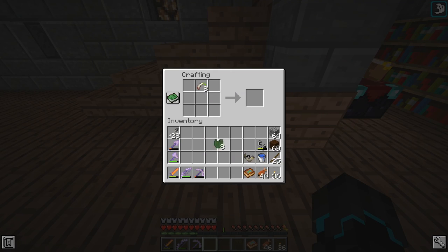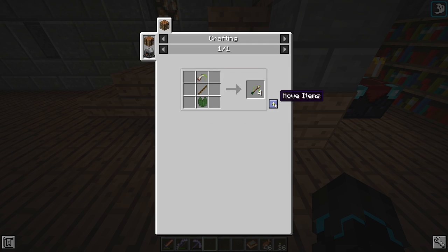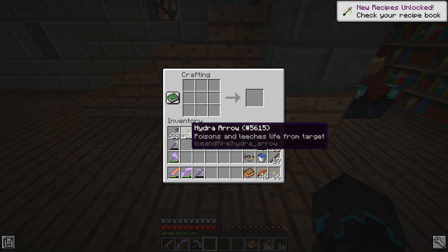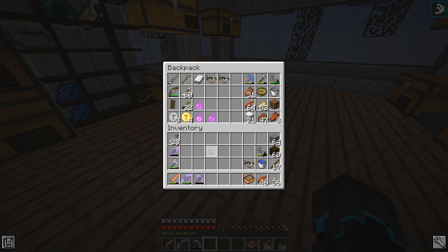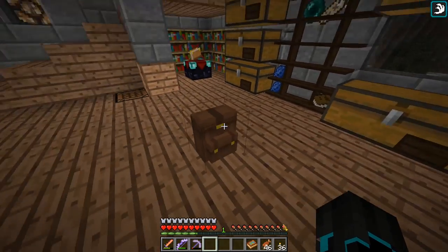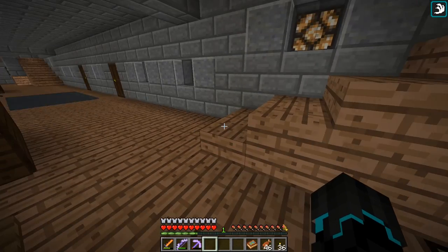Let us now make the Hydra arrows. Hydra arrow - poisons and leeches life from target. I just want to make sure there's nothing else we can make with the hydra fangs, at least not yet. So I'll just make them all. That gave us 32 - not bad at all. I'm gonna keep those in my backpack just in case. Maybe we'll need them for something in the future.